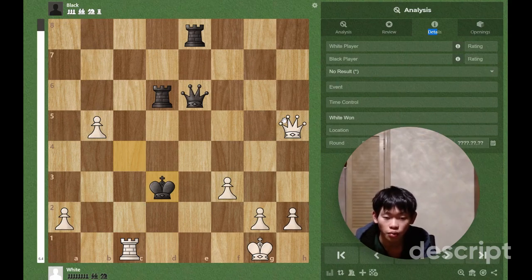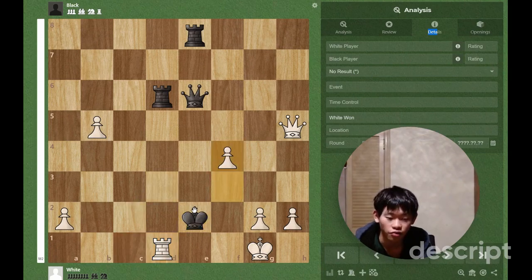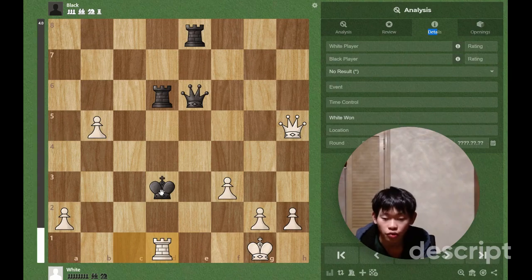Now we have a couple of options. One is queen d7 check, queen c5. Let's start with the most obvious: rook d1 check, after which white just goes to c2 — the rook — and black is just lost. King e2 is lost to f4 check.